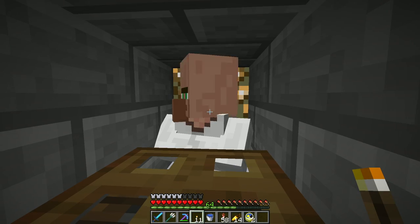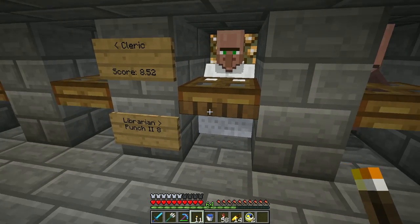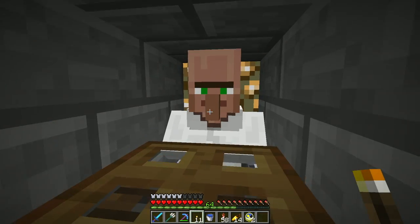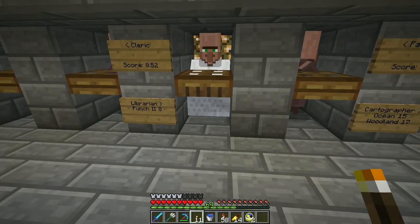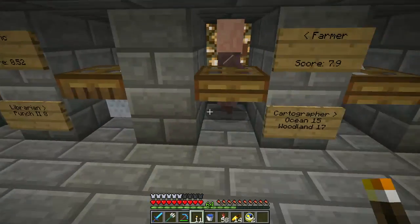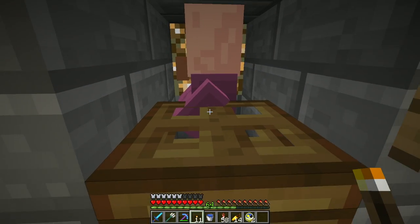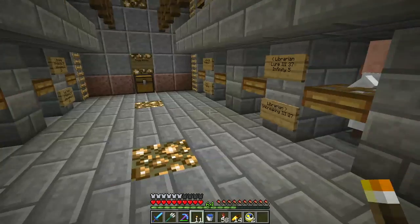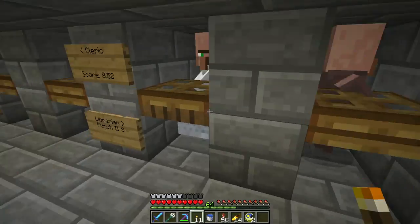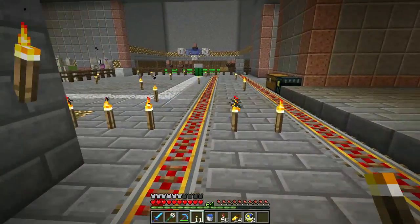I don't need it too much, but when I have to build a new bow it'll come in handy. I've swapped to using these spruce trapdoors for these guys. I realized I should just leave them in the carts — I go through so much trouble getting them over here, putting them in, and then they take themselves out of the carts. I have to lock them in with the trapdoors, and every now and then somebody opens it and I find a villager on the loose. So leave them in the minecart — they can't go anywhere.